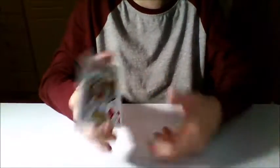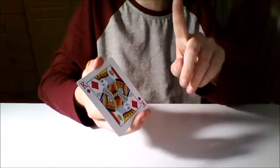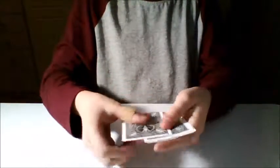You'd probably think I'm cheating. I'm actually using 3 king of clubs. But there's actually a king of diamonds on the bottom. And even though there's only one of them, there's actually a king of diamonds on the top as well, and there's also one in the middle.